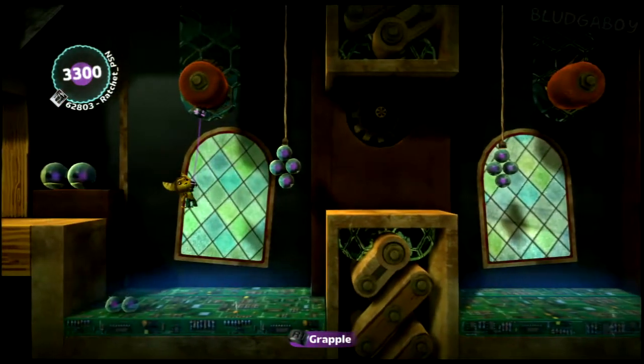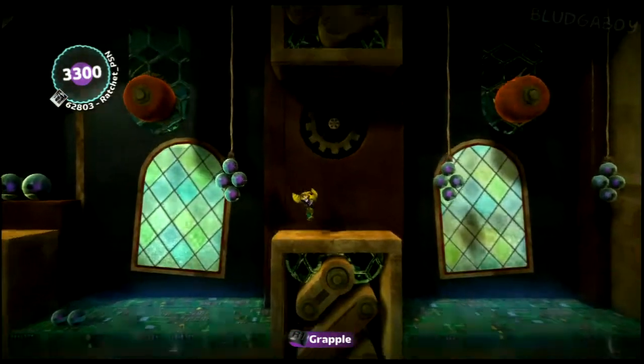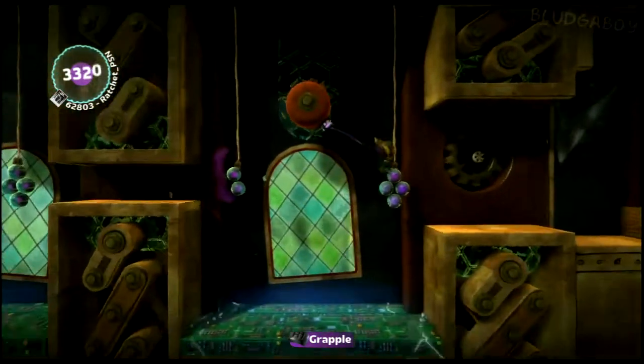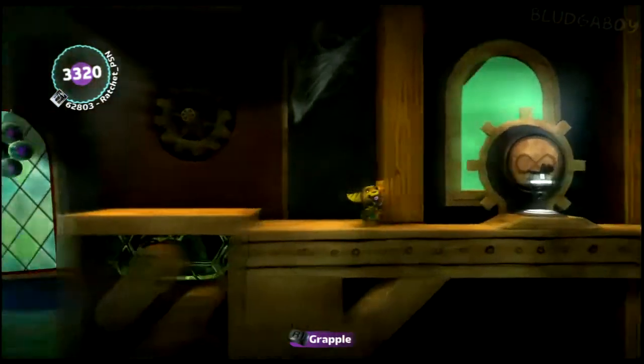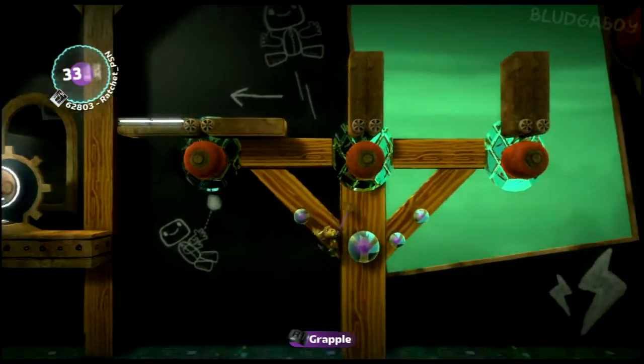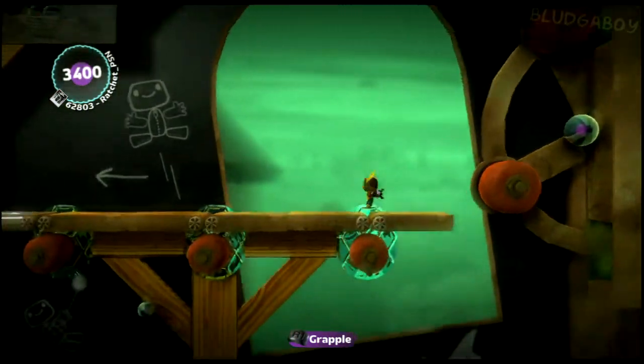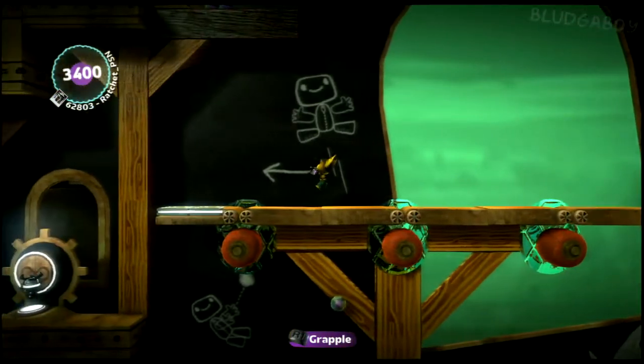Now just sort of wait here until they go down. Then when they start to go back up, you can swing across, swing out, and swing through. Swing across these three. Use the sponge to get up. Once again, don't go where the wheel is concealed, otherwise you'll get hit by the gas.